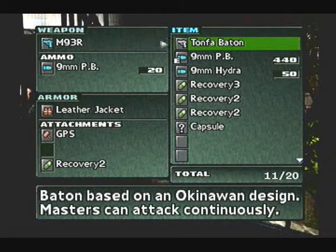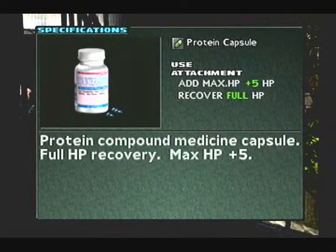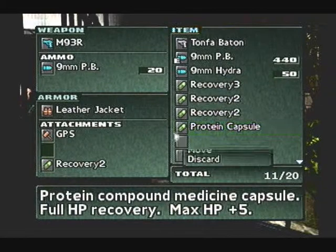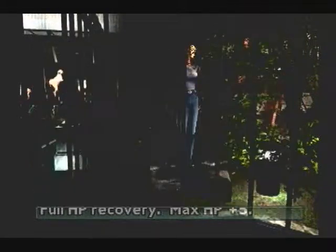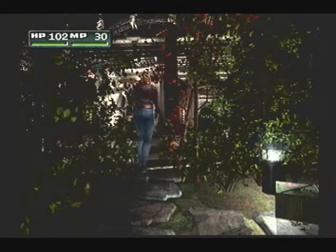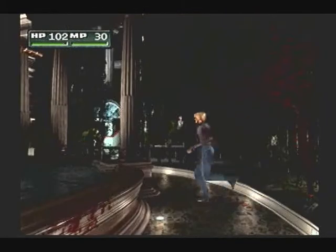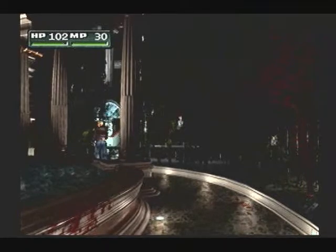This, dear friends, is a lovely item — it's called a protein capsule. It will restore your HP and increase it by 5. This is a keeper item. I'm going to wait before using that for now, just for a little bit. In fact, I might not even use it in the Akropolis Tower — I'm not sure yet.